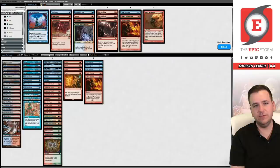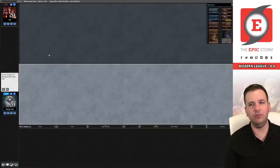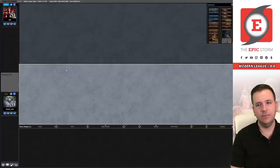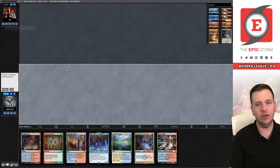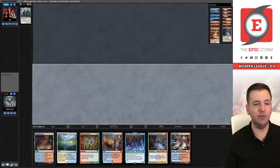Being on the play is going to be huge. Admittedly, this is probably the only matchup where fetch lands are worse than a shock mana base — we activate Archive Trap more frequently. But I do think fetch lands improve more matchups overall and trying to dodge mill, which isn't even that popular, isn't worth it. Waiting on our opponent to reveal Lurrus — yes, I'll keep this. They're going to mulligan to six. I'll try to go the whole game without fetching to keep Archive Trap offline.